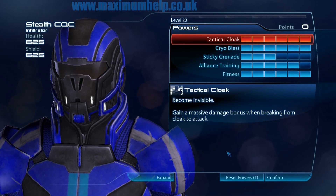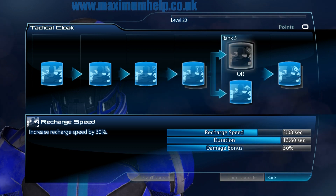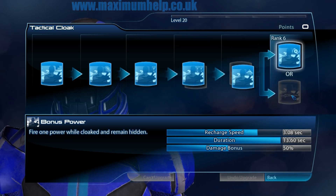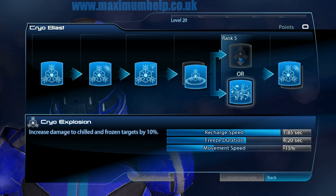Let's take a quick look at the upgrade paths I have chosen for this character. For the Tactical Cloak, I have chosen to make it last longer and be able to use a power when Cloak is enabled. Human Infiltrators have the Cryoblast as a power, which can prove useful, as you will see shortly.